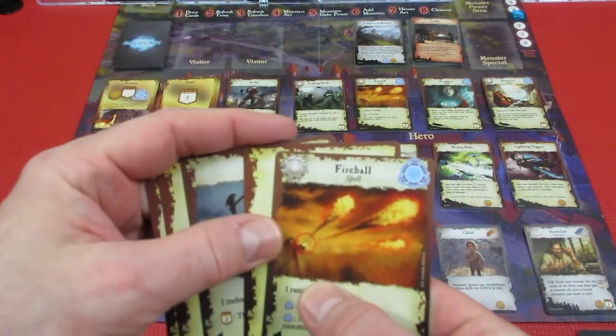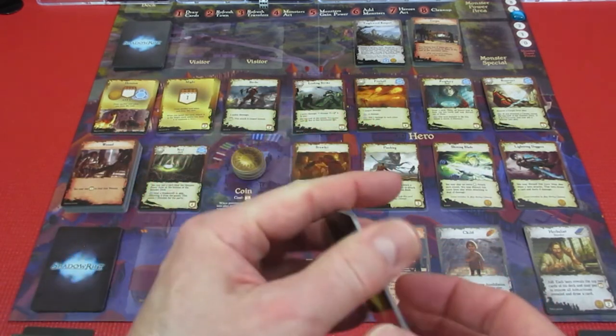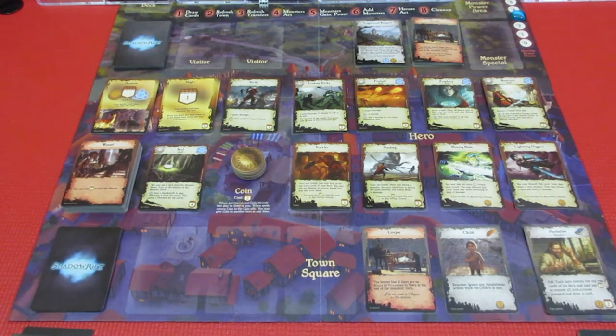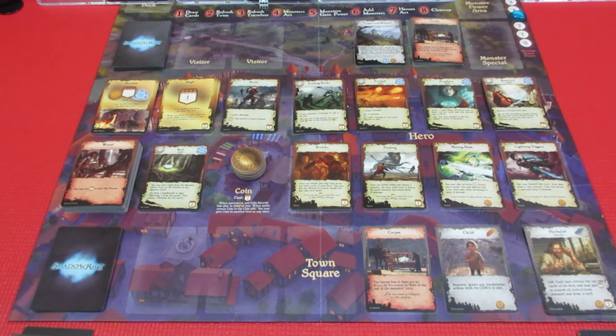Unfortunately the boulder giant is coming out next turn, so that's going to be a challenge. Thanks so much for watching - for comments, subscriptions, and likes. This is Shadow Rift Second Edition against the drow. We've got a corpse in town, a couple of infiltrators, no shadow rifts yet, and the stoneclaw pincher nearly dead with the boulder giant on his way. We'll see you tomorrow for the continuation.